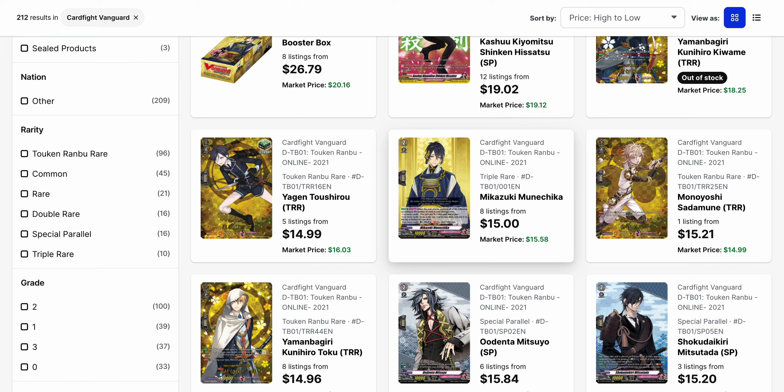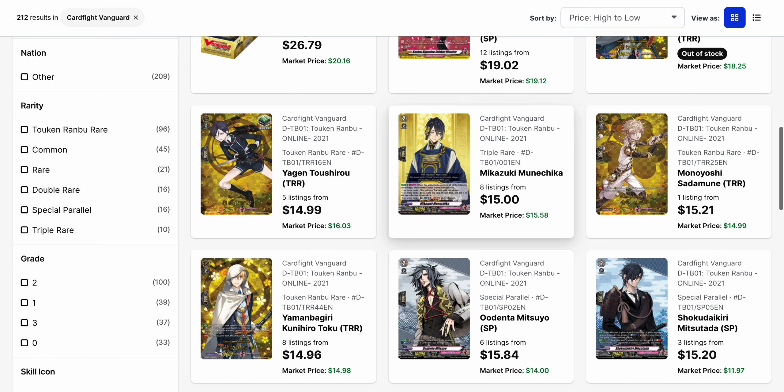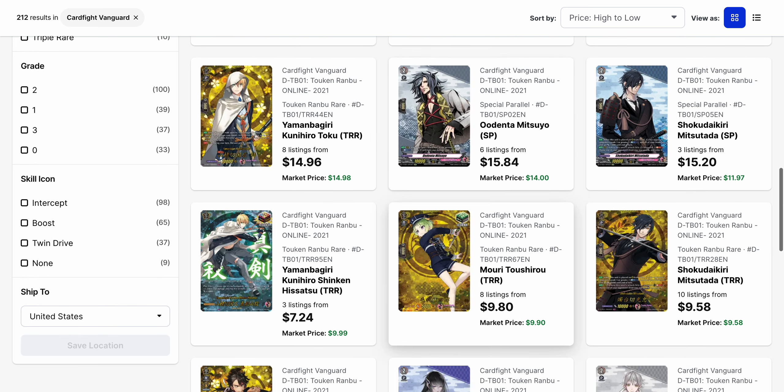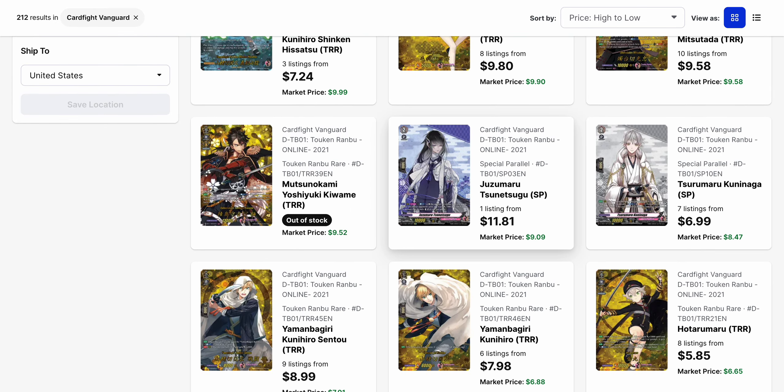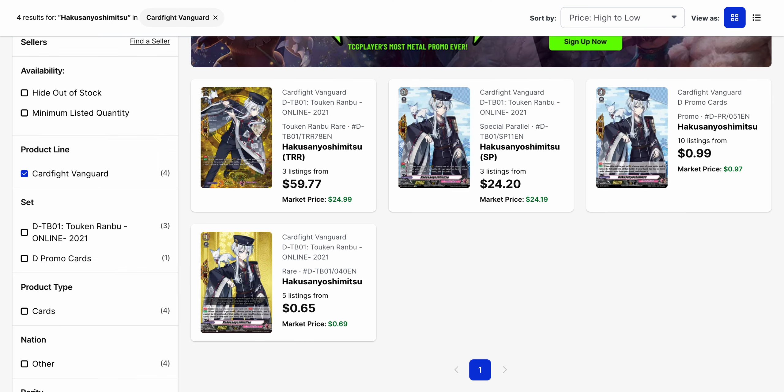The first page is nothing but Token Rambo rares and the SPs that are available, and a number of them just don't have that much to them either. You do have the triggers, and then there are the perfect guards as well. Right now, that perfect guard — Hakusan Yoshimitsu — the Token Rambo rare is currently available for just under $60, but with a market price of $25.